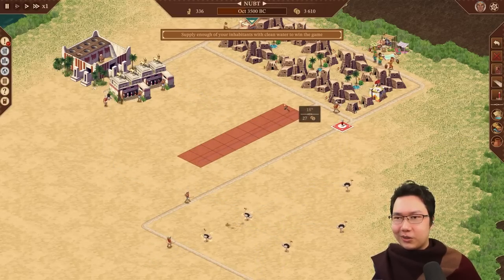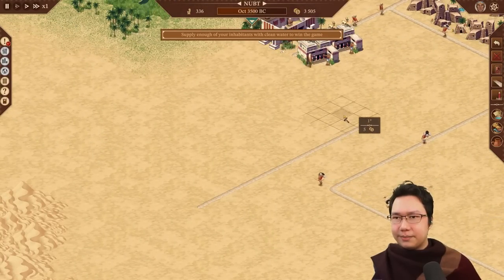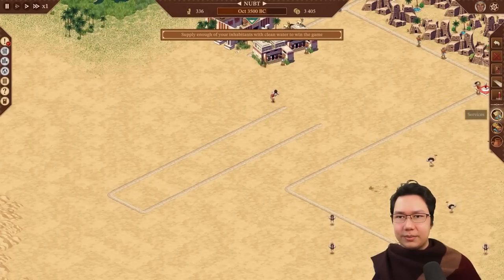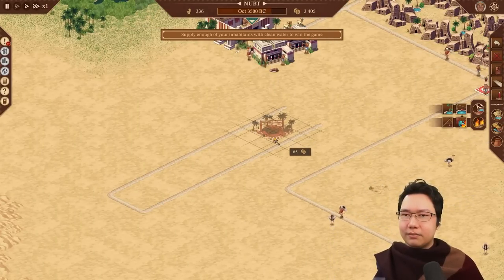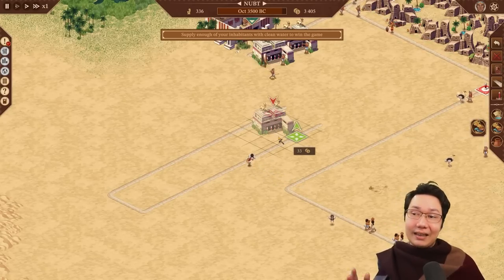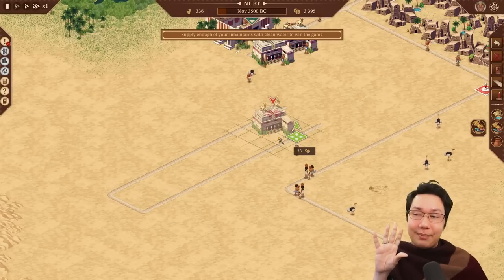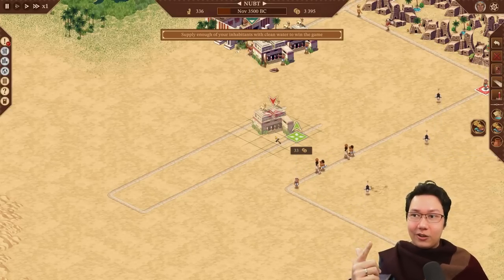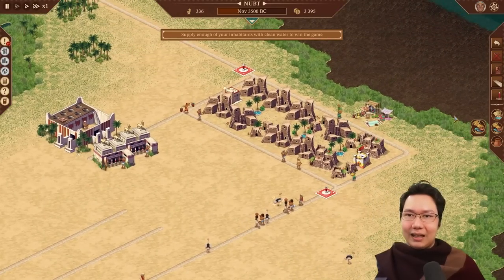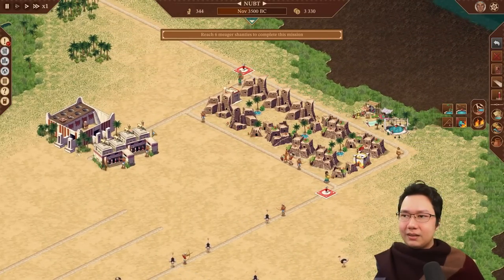Let me just confirm that forced walker actually works. So if we had a broken loop and put a hunting lodge here — you can see the spawn point is on one side and the despawn point is on the other. They are maintaining the southern spawn and the northern despawn, so forced walkers does work. Very good to see. Let's go ahead and put down that water supply right there.